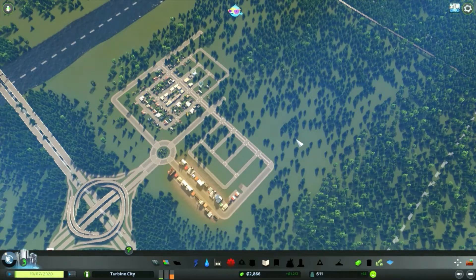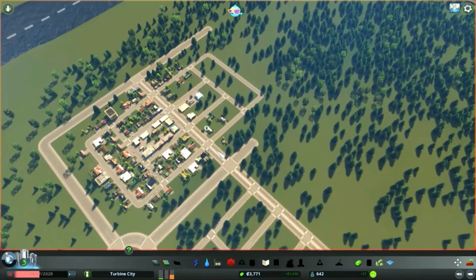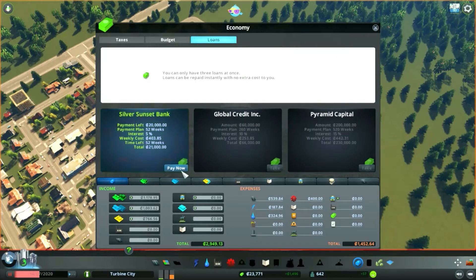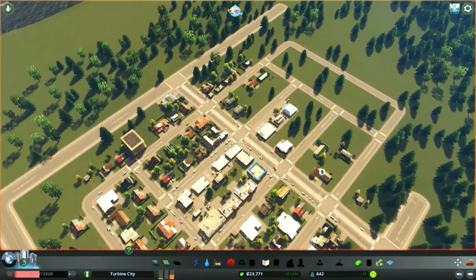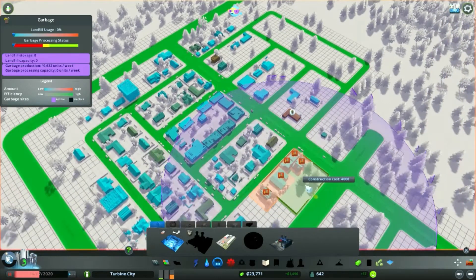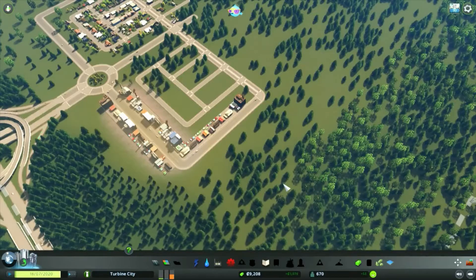We're just going to let this grow in a little bit more. Things are looking good — looks like we do need garbage collection, we need to get the trash sorted. We're going to take that first loan so we can afford our garbage disposal. We're not going to use the landfill; we're going to use the little incinerator, popped on the main road for easier access for the trucks to get in and out.